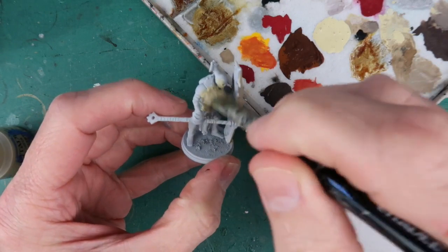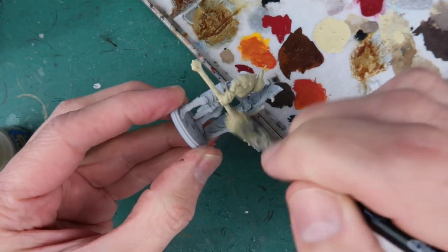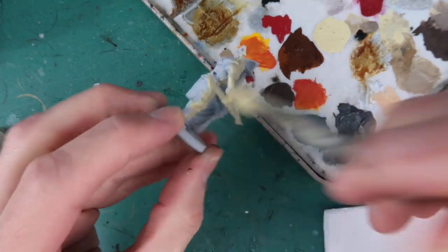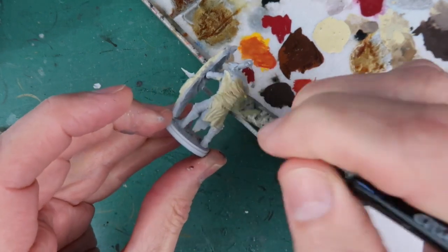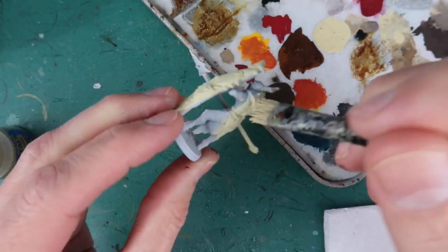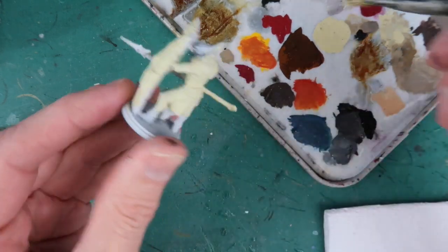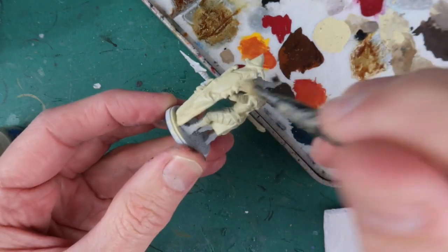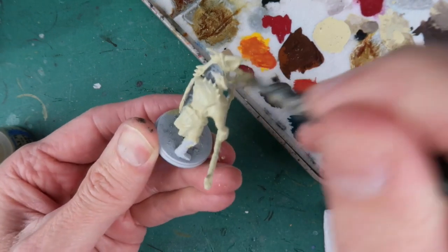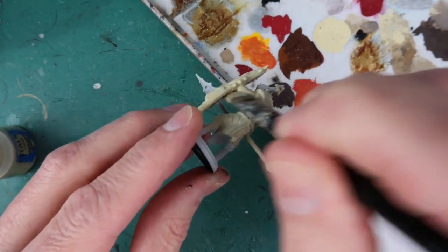The Spire are a strange spacefaring race who came to the planet millennia ago and set up these strange Spire towers where they live now, and create these clones with which they wage war. They're strange looking things and quite alien looking — really interesting. Since I've got quite a few of them to paint, I'm going to keep this colour scheme relatively easy.